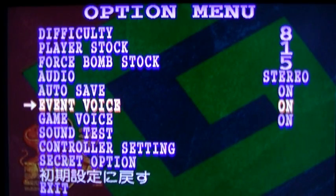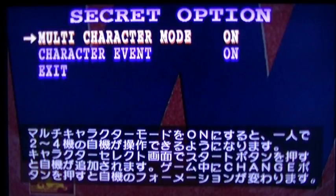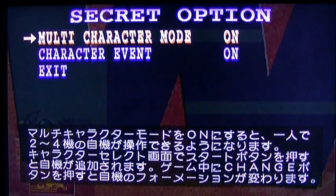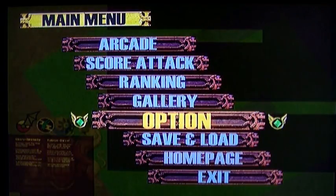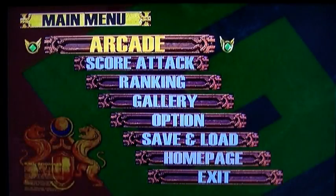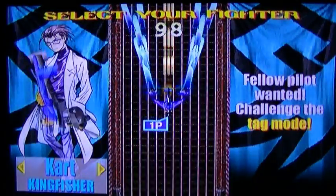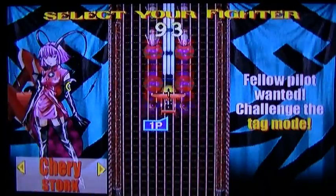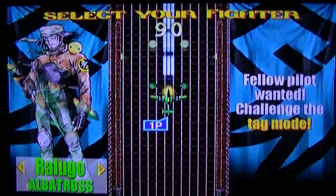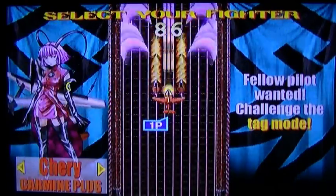Other than that you've got the usual stuff — event voice on, game voice on, controller settings you can customise. There's also a secret option with character event and multi-character mode. I'll leave multi-character mode on because you'd think it means multiplayer but it doesn't — I'll show you in a little while. From there you can play the game in normal mode or 4-player. You get 5 crafts, each playing totally differently, and you can unlock another 5 from the first game, giving you 10 overall — and again they all play totally differently.